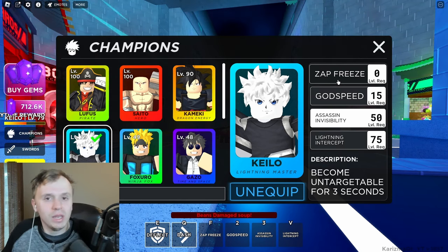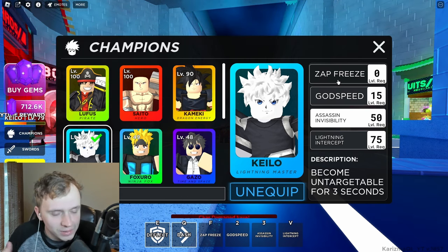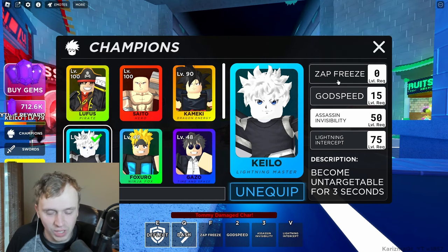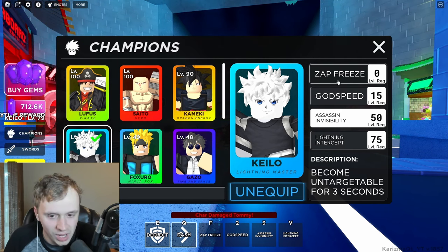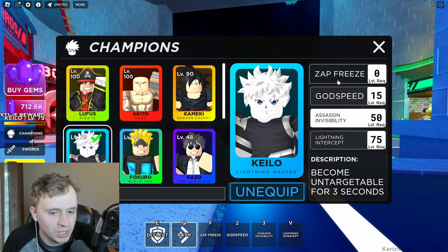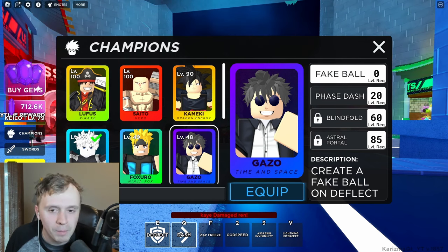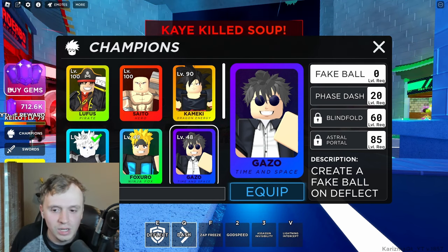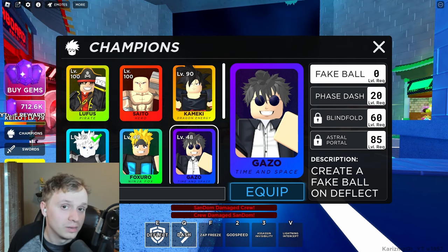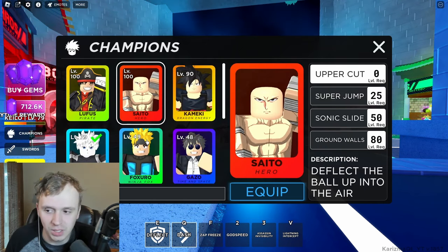My overall score tallying everything up is around a 9.6 to 9.7, putting Kilo firmly in the S-tier — the best of the best characters. I wouldn't necessarily say he's the absolute best, but you can argue it. I'd only put two characters in S-tier: Kilo and Saito. If you want me to do a full S-tier ranking on all characters, please hit that like and subscribe and I'll be coming out with more content.